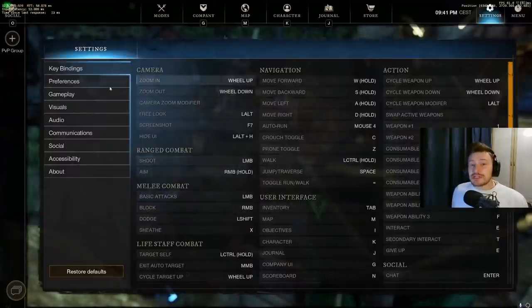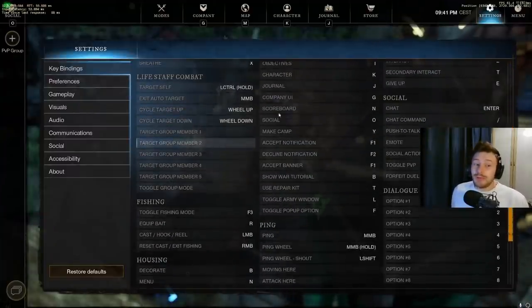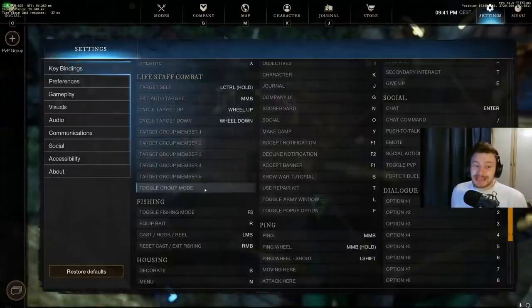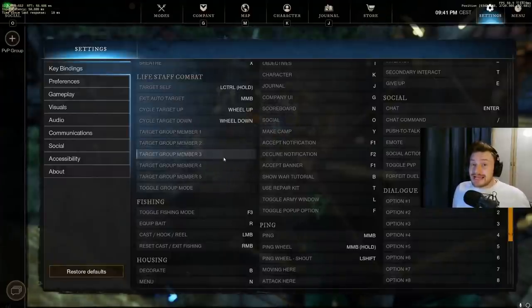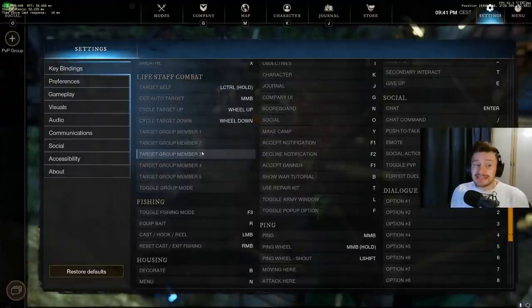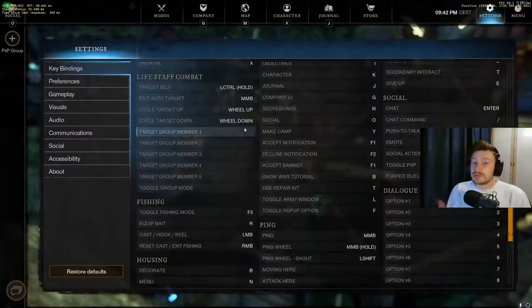There is a new section in the key binding settings specifically for life staff combat. Essentially, if you have the right setup, you will now be able to assign a key bind for each group member as well as a toggle group mode of healing. In all seriousness, this is a really cool thing and it does allow healers much more fluid access over their group when healing — a much better way of doing it. A lot of players are putting group member one or two on specific key bindings and arranging their parties so the tank is always in that spot, which makes it much easier. There will be different ways to do this but it's a really nice addition.